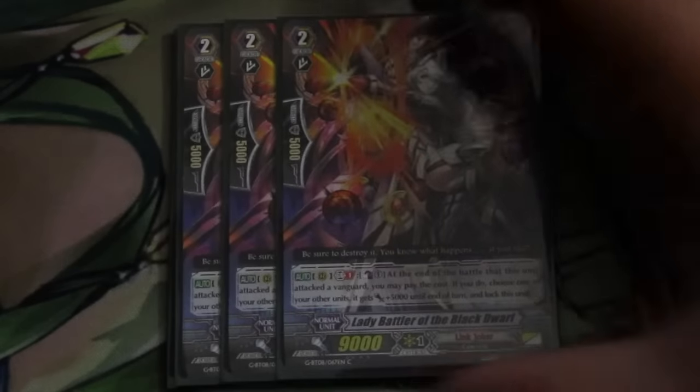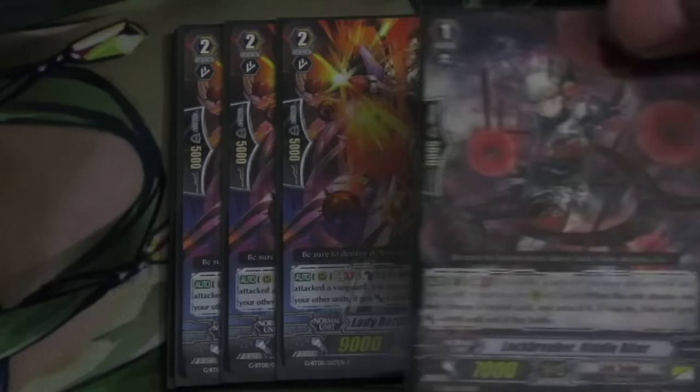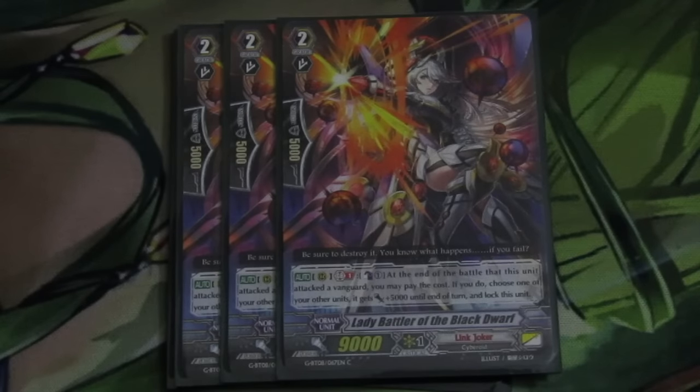From set 8, we have 3 Lady Battler of the Black Dwarf. This girl is just super OP. She is Counter Blast 1 at the end of the battle that this unit attacked the Vanguard. If you do, choose one of your other units and it gets plus 5k until end of turn, then lock this unit. She adds so much consistency to the deck when you can't lock things during your battle phase, like Arrest or Messiah. The cool thing is she gives plus 5k to that unit — with Riddlebiter, if he unlocks something, he's basically 16k by himself, which are just absurd numbers.